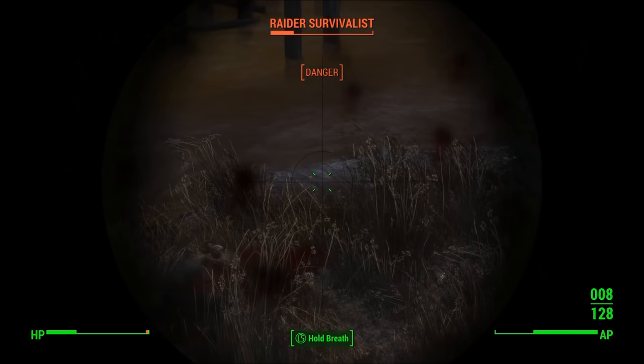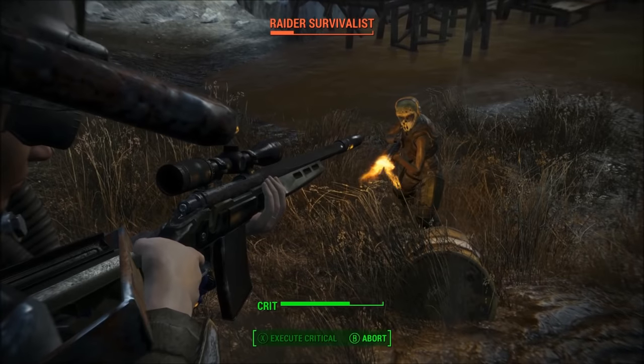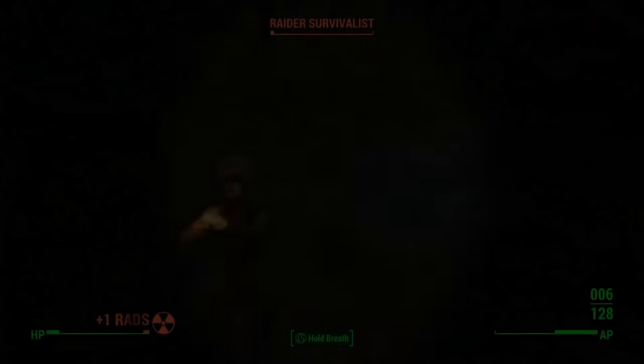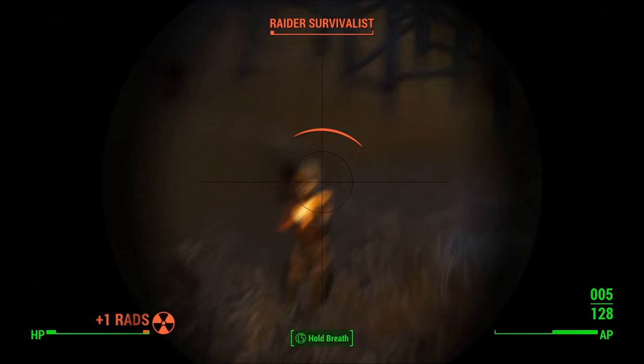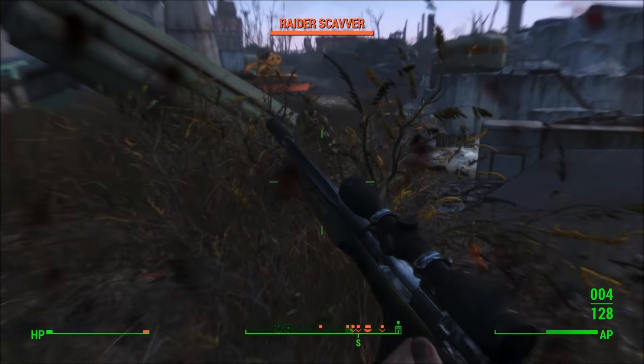At the same time, both the pipe bolt-action weapons and the hunting rifle deal considerably more damage upon scoring a critical hit in VATS. Also, by equipping a suppressor and investing in perks that boost your sneak attack damage, you can get significantly more damage out of the 50 caliber round.